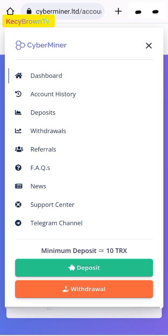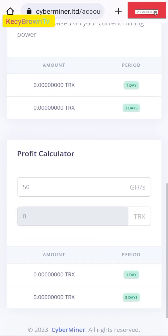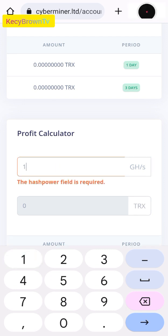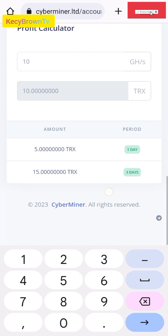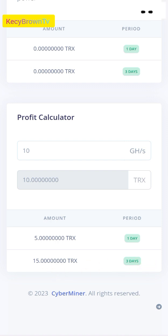So let's do a calculation together, because you have the calculation also. If I deposit like 10 TRS, which is 10 horsepower, in three days I'll be getting 15 TRS. Period one: I'll get 5 TRS. Day two: I'll get 5 TRS. Total three days: I'll get 15 TRS. I can reinvest after the three days. After collecting my profit, I can still reinvest 10 TRS.